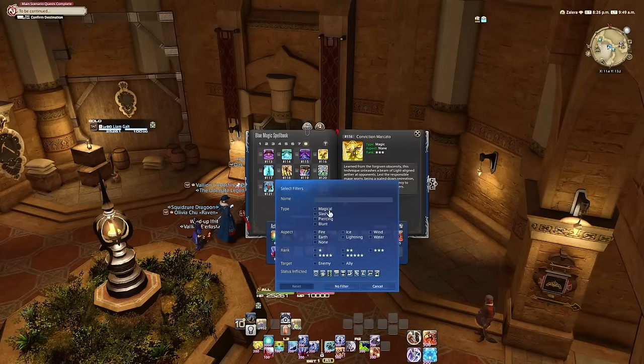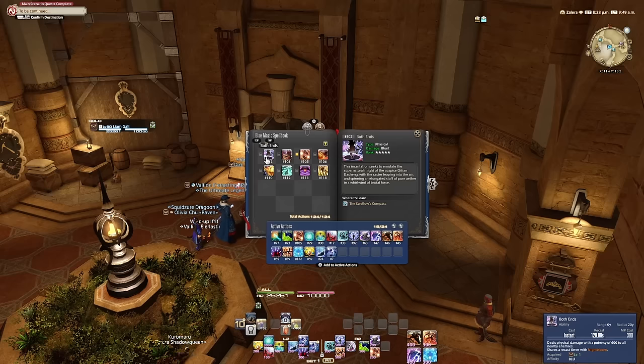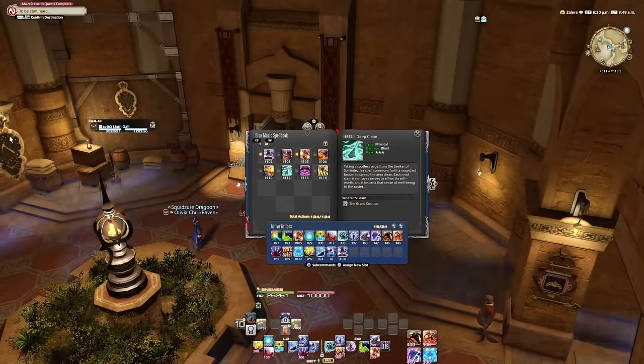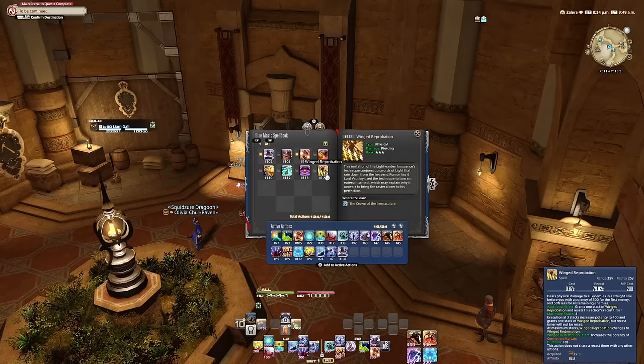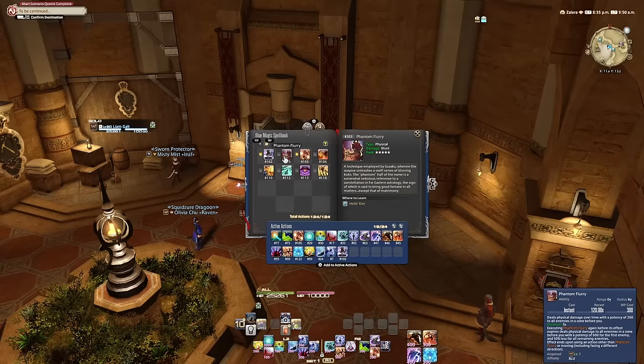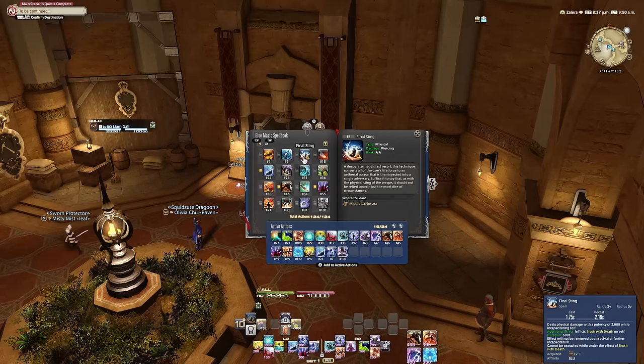If you want more spells, you're just filtered by physical. Things like Both Ends are very good — you just need to make sure you're nowhere near the crystal since this AoE is almost the size of the arena, so just don't be near the center. You can use Phantom Flurry. Ruby Dynamics is not good, so don't use that. Wing Preparation is a little bit of extra damage. Triple Trident is a little bit of extra damage too. You can Final Sting, but he has a ton of health so it's like 5% or something is where you can sting him.